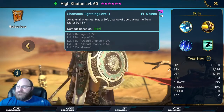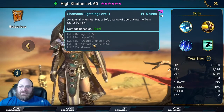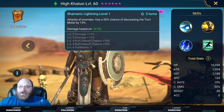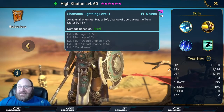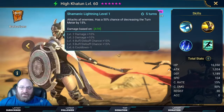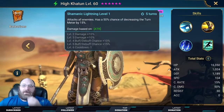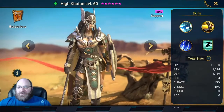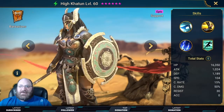Her A3, Shamanic Lightning, attacks all enemies and has a 50% chance — 75% when booked — of decreasing the turn meter by 15%. If you don't destroy the opponent's team on that first turn, and she's built with enough speed and accuracy, she can go again and slow that team down. She has a great base speed at 104; anything over 100 is really good.